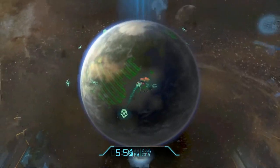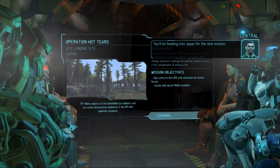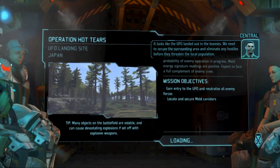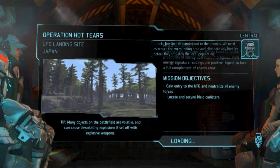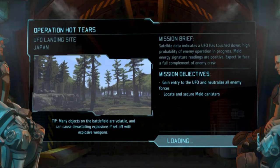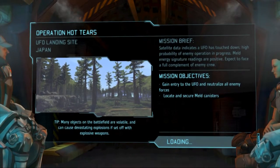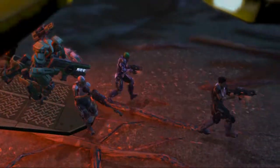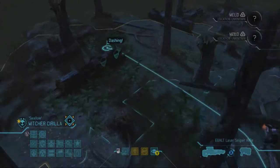I need to progress the story because that's not happening right now. I need to capture an alien and interrogate them for deployment strike one. We're heading into Japan — the UFO landed out in the boonies. We need to secure the surrounding area and eliminate hostiles before they threaten the local population. This should be pretty hard — it's a large scout and it's a landing, not a shootdown. I'm fearing terror missions now because mechtoids and cyber disks can create real issues.